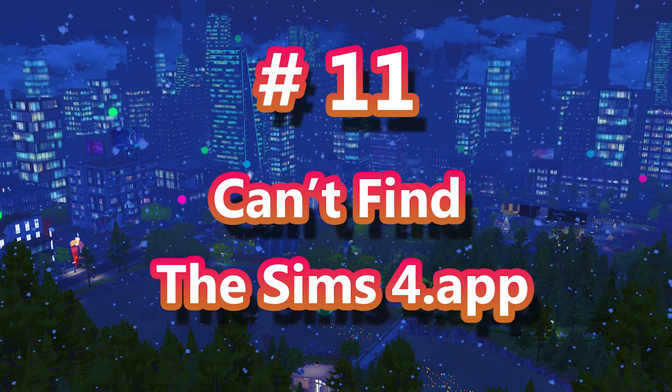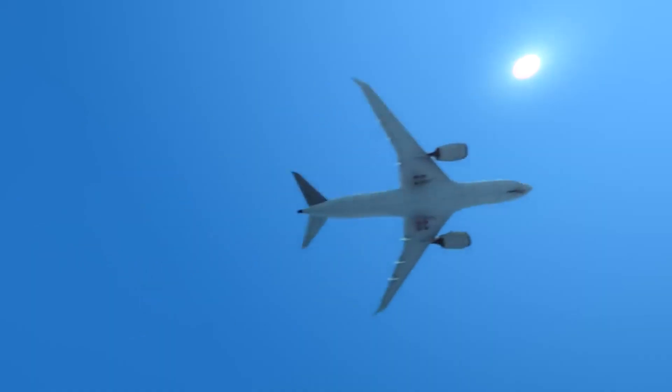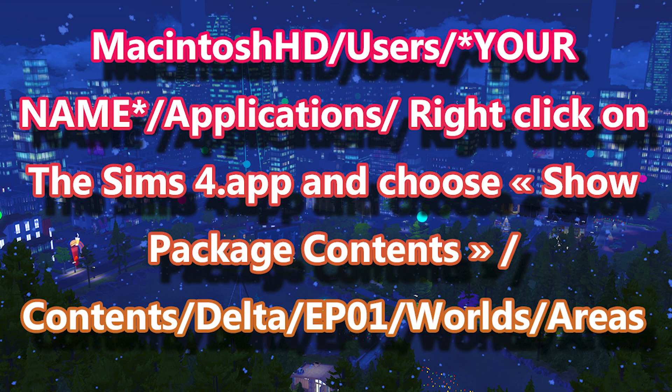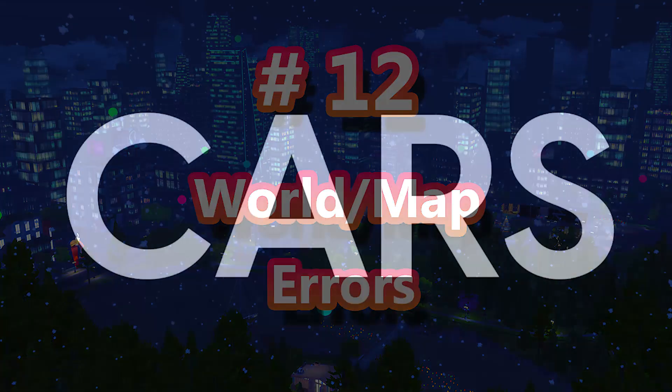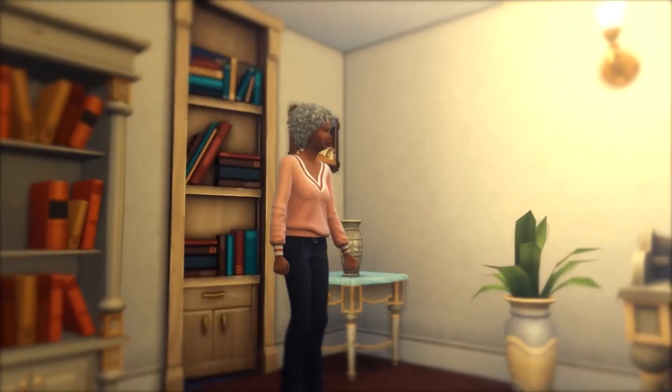Issue 11 is for macOS users — not being able to find the Sims4.app. For some Mac users, the Sims4.app is not located in the main applications directory. If you can't find it, you can find it at the path shown on screen — feel free to pause the screen. Number 12 is two Magnolia Promenade icons showing up on your world screen, or Willow Creek not appearing at all. To fix this, update your game to the latest version, and this does not include legacy.